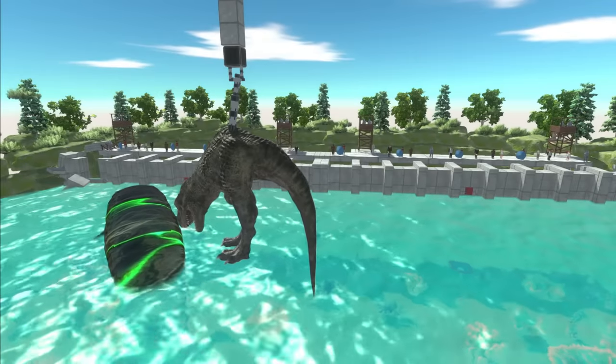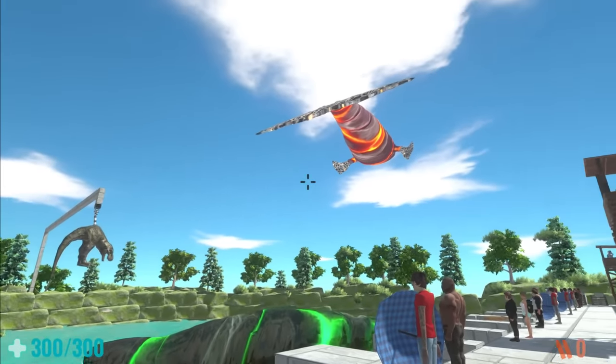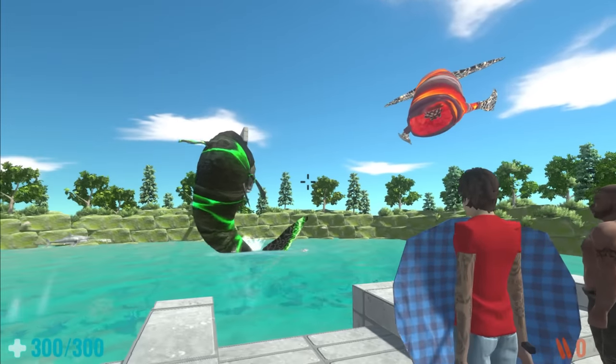Once again everything is back to normal, except it isn't, because there is now another Bloop — Lava Bloop. Even larger than this guy right here. That thing right there is terrifying.